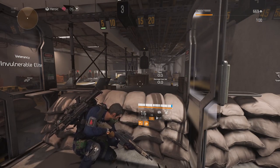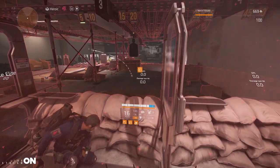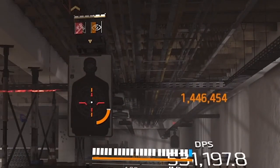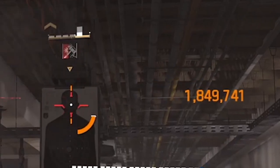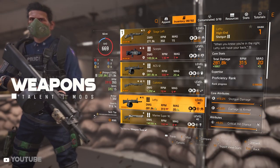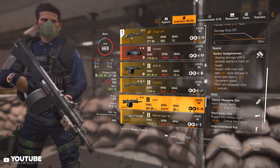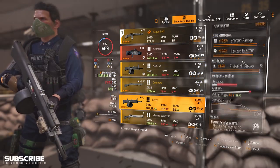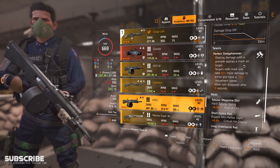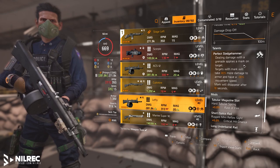Now let's test damage against an elite enemy. I'll throw a grenade to apply the Sledgehammer debuff — once the icon appears, I start shooting. We're dealing 1.4 million damage on the chest and 1.8 million on headshots. Also worth noting there's another Perfect Sledgehammer weapon — a named shotgun called Lefty with shotgun damage, damage to armor, and critical hit chance. I chose Stage Left because I prefer fighting at range.